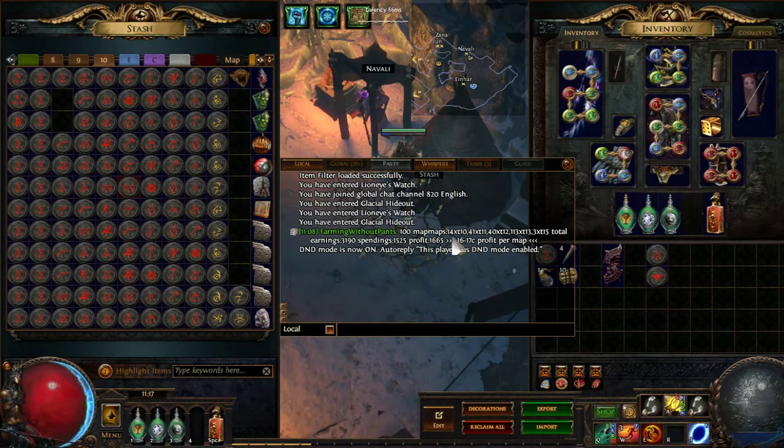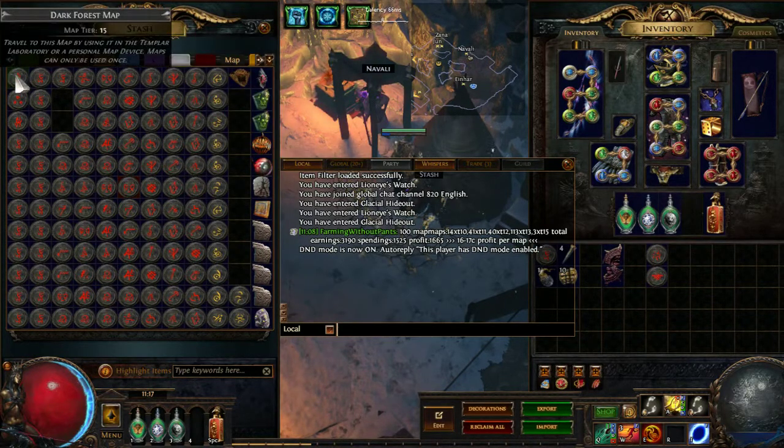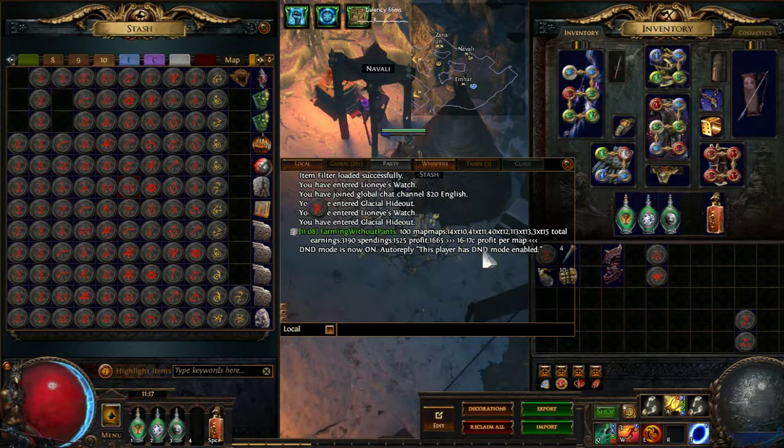So these are all the map drops: 14 tier 10s, 41 tier 11s, 40 tier 12s, 113 tier 13s — all of those were tower of course — and 3 tier 15s. Tier 15 is a very rare drop and can only drop from the map boss. So again, if you are skipping the boss to farm experience, you are also losing these map drops. But this is not really much and it's very big RNG to have the boss drop tier 15, so you can count those out.